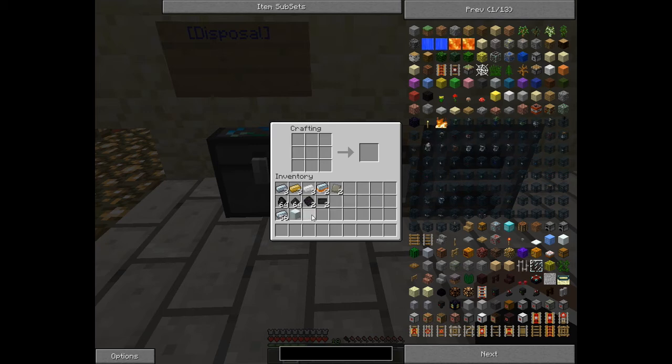Your advanced machine block will take, as you would expect, more materials. The first thing we're going to make is advanced alloy. How you make that is you take three refined iron, put it in the top row, bronze will be put in the middle row, and tin on the bottom. And that will give you two mixed metal ingots.